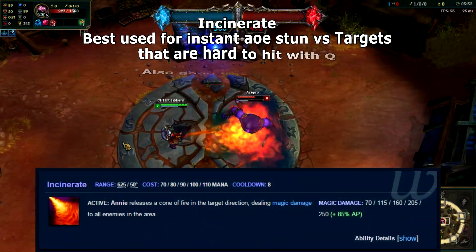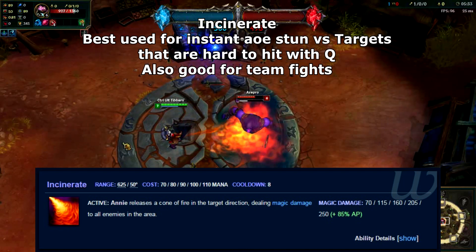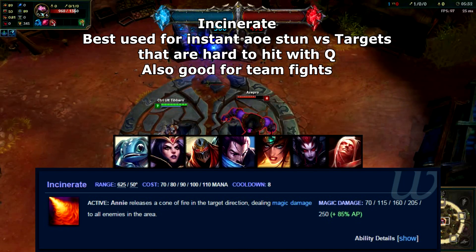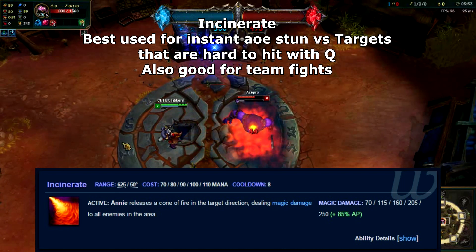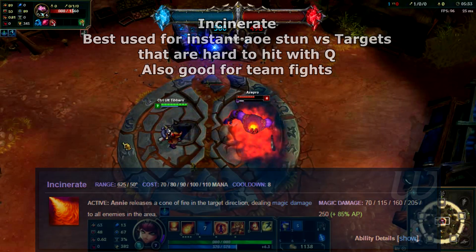W is Incinerate — a multi-target spell that you'll want to use for an instantaneous stun on people who are very difficult to hit with your Q. Also, if Tibbers is down or not available, this is the ability you want to use to initiate and stun as many people as possible in a teamfight.